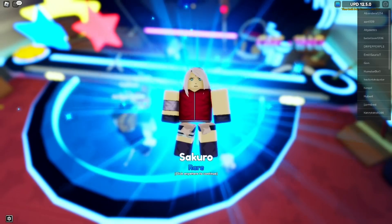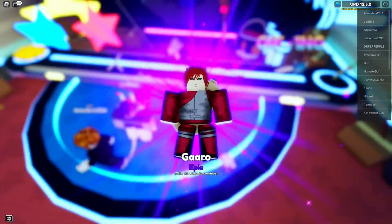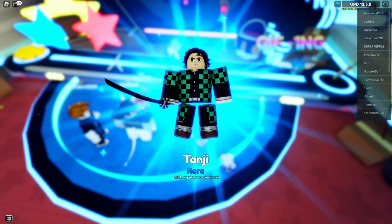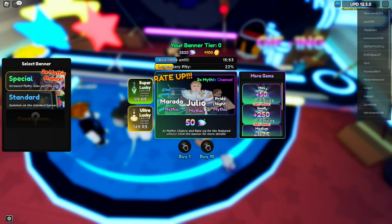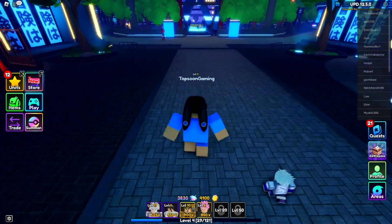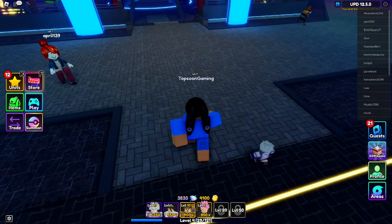We got Sakura, Ray, Sakura again, Zoro, Gara, Kazeki... Can I get something epic? Tanji, Ray, Naruto, Sanji again. Okay, I just got scammed — how unlucky can you be. We didn't get anything really nice out of here.